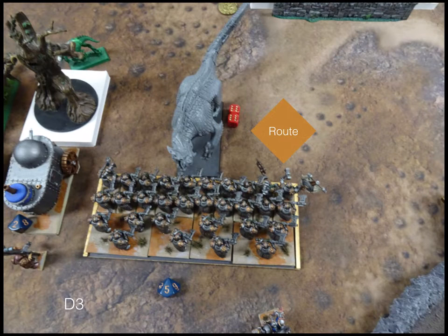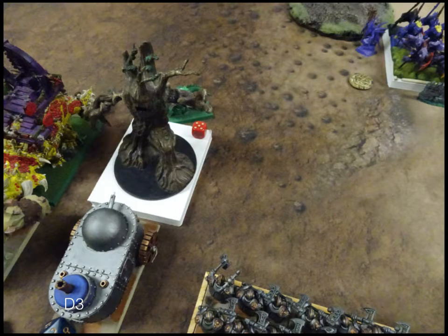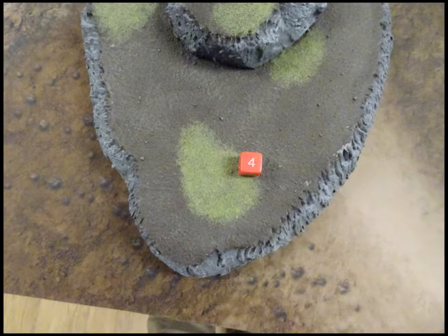Moving into combat: the Shield Breakers with the Brew of Sharpness do what they do and slice down the Carnosaur no problem. They don't do anything on their overrun, just keeping some options open. The Tank puts a hefty amount of damage on the Tree Herder. The Greater Earth Elemental does pretty good for what he is, and the Earth Elementals do pretty good work too. Nobody routes — just carrying on.